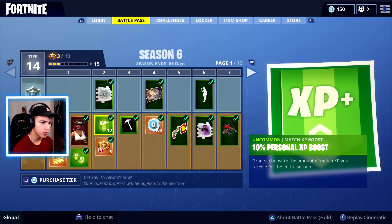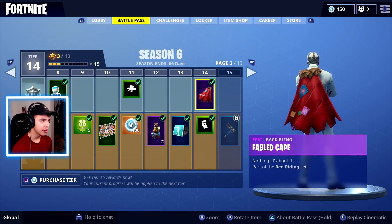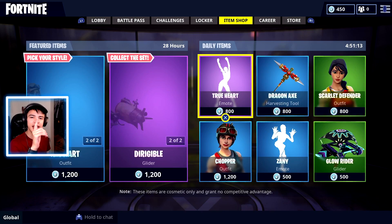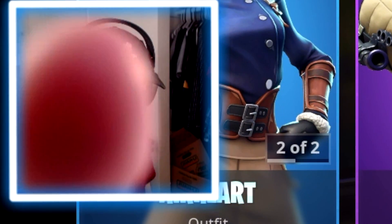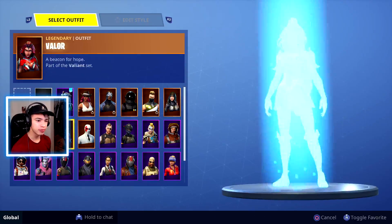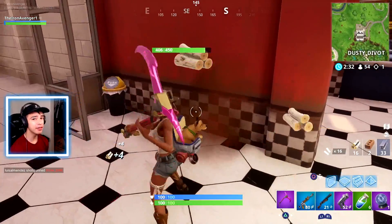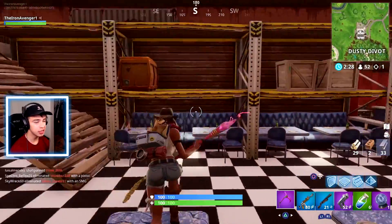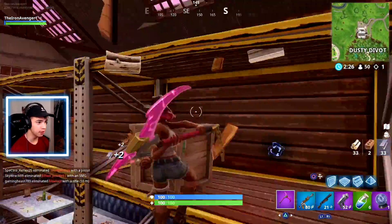Because I think I unlocked one already, which was the Fabled Cape. It says: 'Note, these items are cosmetic only and grant no competitive advantage.' And I say — I'm about to show you right now. Using Battle Pass items, I'm going to win. It's obviously proven that with this Battle Pass, you are strategically confirmed, guaranteed to perform at least 25% better.